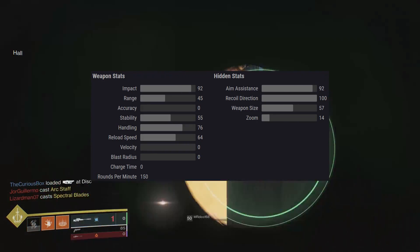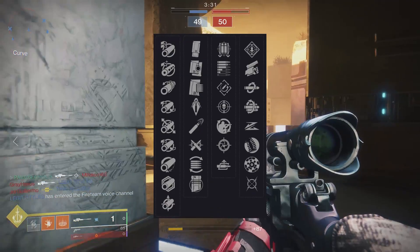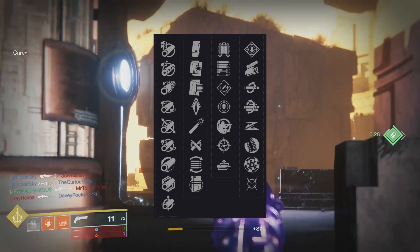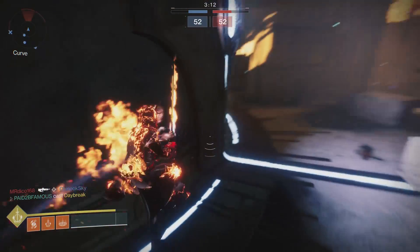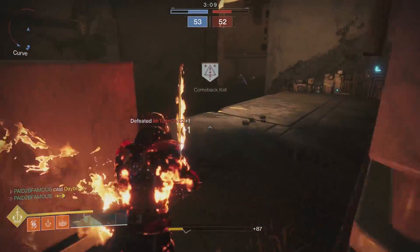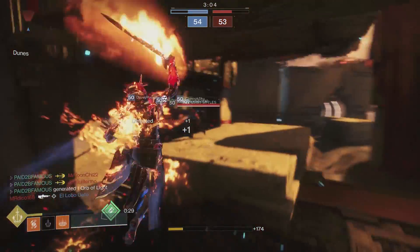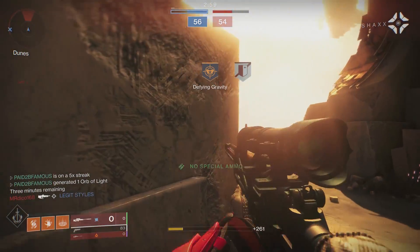I was taking a look in my vault and there actually isn't a lot of 150 round per minute hand cannons that are kinetic. The only one I could think of was the Dire Promise — and in year one, the Dire Promise was a very, very good weapon, especially on PC. As you can see, the Spare Rations actually beats it on a lot of the stats. Also, the lightweight frame intrinsic perk gives you a plus two to your mobility, so if you have a five mobility, you actually have a seven mobility while this weapon is equipped. Let's take this into the crucible and see how it performs.